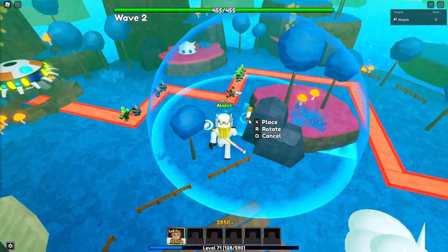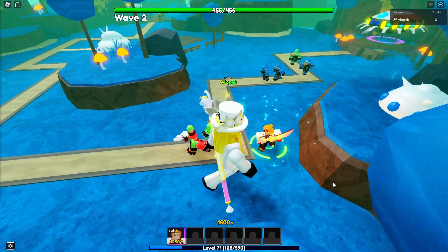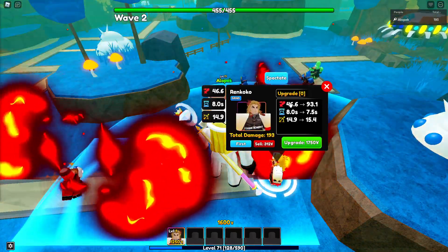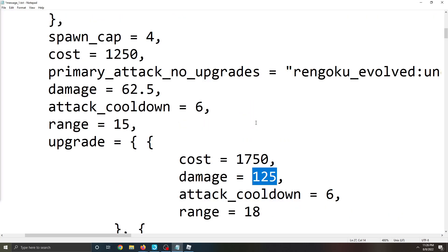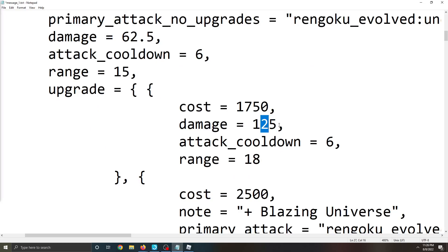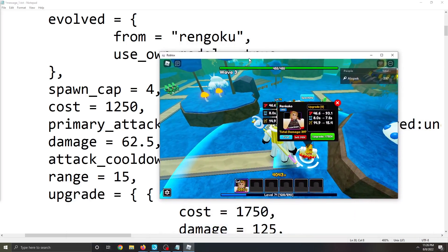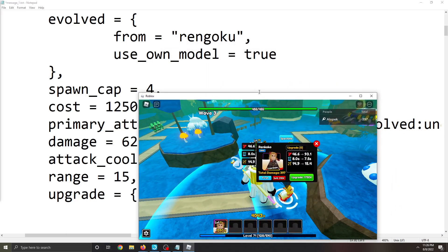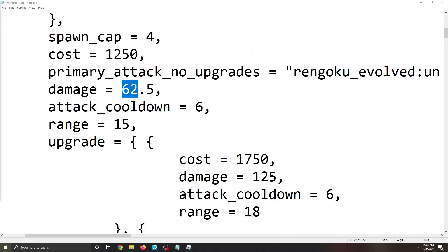First, let's take a look at normal Rengoku's first upgrade. Normal Rengoku's first upgrade does around 45 damage. However, the evolved one is at 62.5 damage — I looked at the wrong stat initially. So comparing the two, it's about a 25 damage buff on the first upgrade. You can still place four as well.